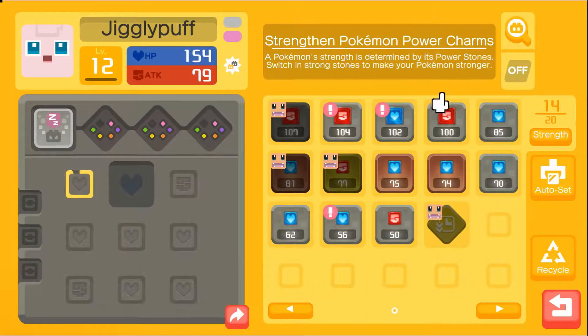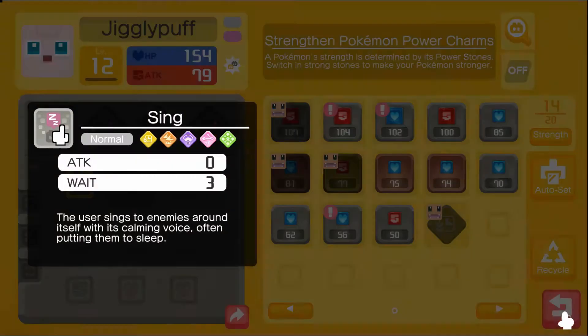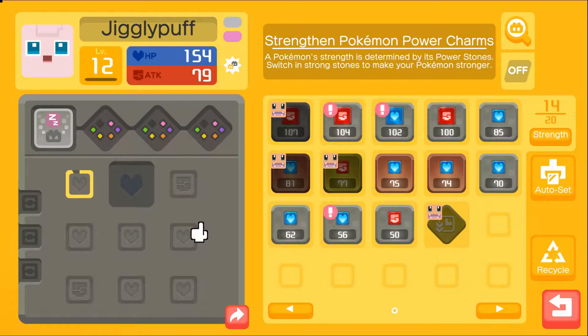I need to look at what Jigglypuff's actual skill does. Let's check out her skill — Sing: zero attack, wait three. User sings to enemies around itself, often putting them to sleep. Does that make them just do nothing? Because that'd be really broken — she could be a tank that puts things to sleep. That could be very useful, however she has no stat bumps, that's so bad. That'd be like her only viable skill — no attack, bunch of health, and just sings them to sleep.